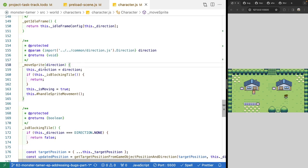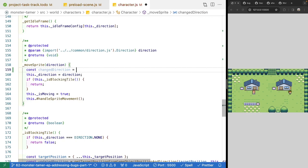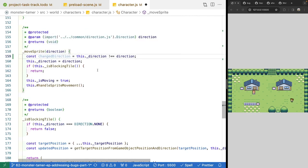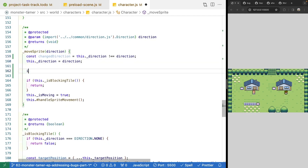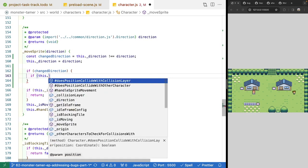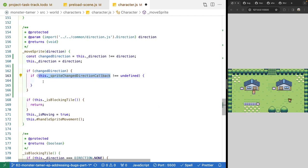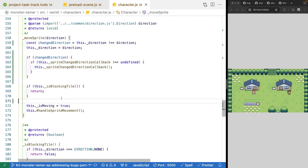Before we set our direction, we create a new temporary variable called changedDirection and check if our direction does not equal the direction that was provided — if it doesn't equal it, it'll be set to true; if it is the same, false. After we set our direction but before we check if it's a blocking tile, we call our callback. If we've changed direction and our spriteChangeDirectionCallback exists and doesn't equal undefined, we go ahead and invoke that method.